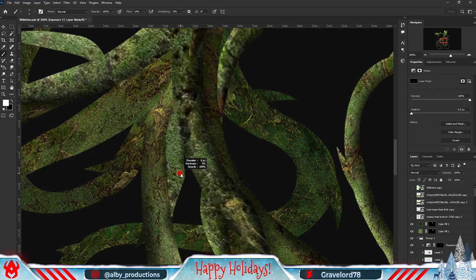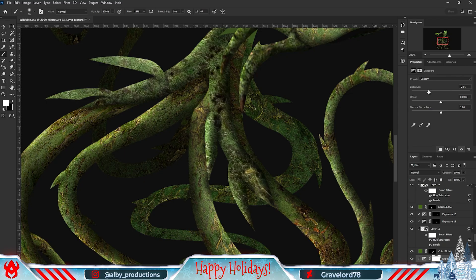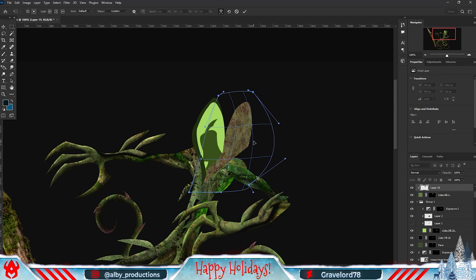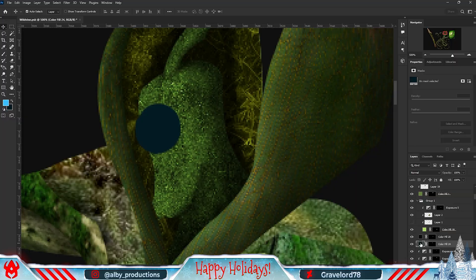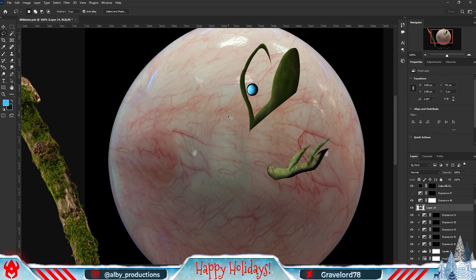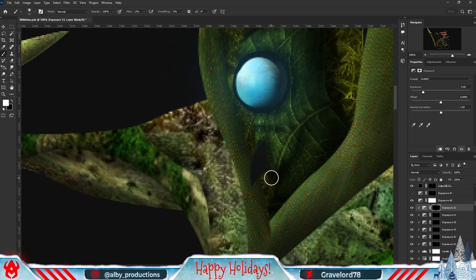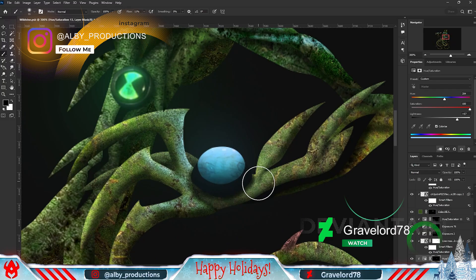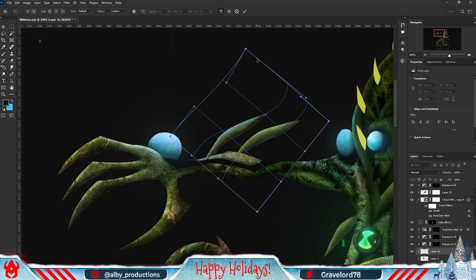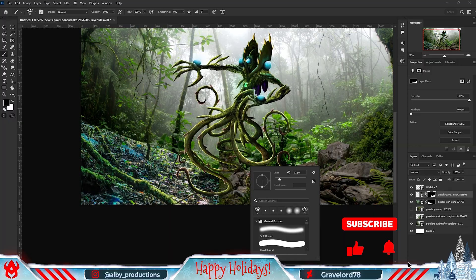Here I also started working on his head - there's really nothing much to say, I just did the same process as before: added some textures, some shadows, some highlights, and that's it. At this point most of the important things were pretty much done, so I just spent some more time on fine tuning and adding some small details - I forgot to record that part unfortunately, but it was quite boring and repetitive so you know it's nothing to be sad about. After that I started working on the background. For the background I obviously wanted to have Wildvine in some jungle environment, and I wanted it to be quite simple.